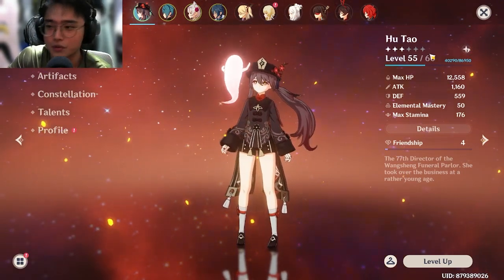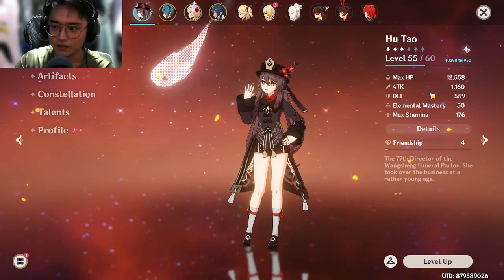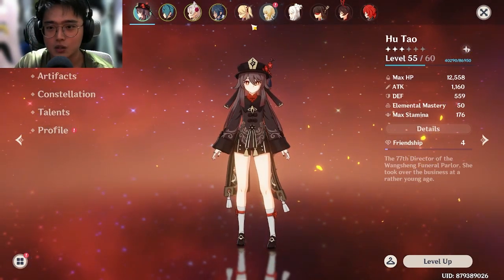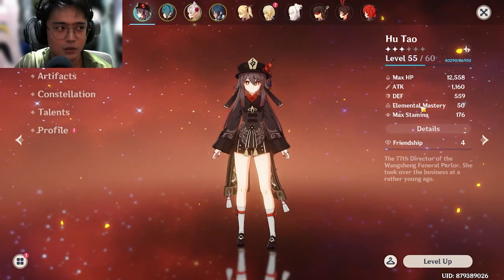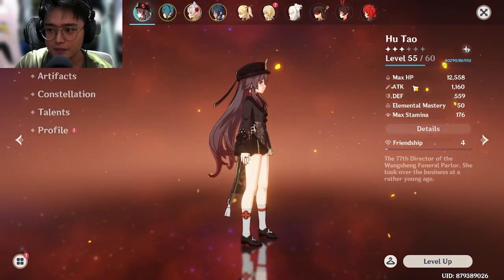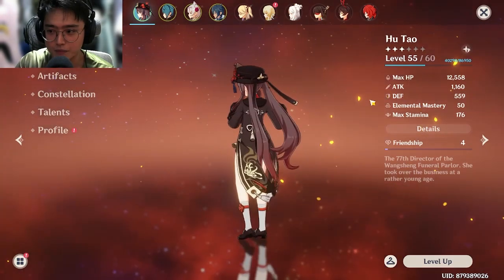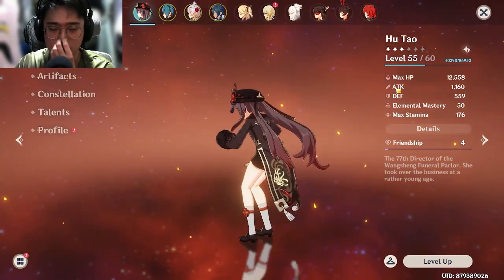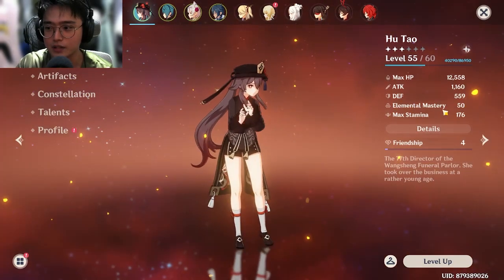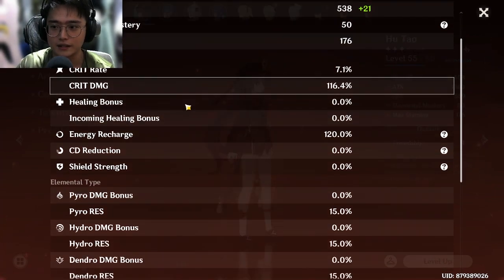Max HP, Attack, Defense — same stats. Elemental Mastery is how strong your reactions are. That's why you see people telling you, for example with Hu Tao, to go for more HP — there's an HP build, an EM build, and a crit build. Crit is more important because it gives you that juicy damage.